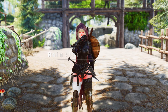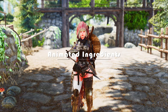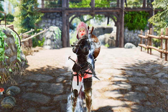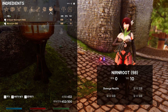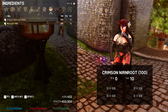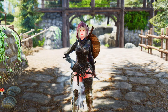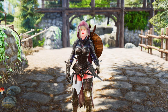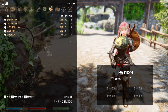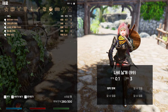Next up is Animated Ingredients. This mod adds a delightful touch to your Skyrim experience when it comes to consuming ingredients. When you eat an ingredient, an animation accompanies the action, bringing a new level of immersion to your gameplay. When you consume a harmful ingredient, a coughing animation is triggered as well. Imagine your character delicately consuming an ingredient — whether savoring a sweet potion or enduring the consequences of a poisonous herb — with animated interactions adding depth and realism to your culinary adventures in Skyrim.